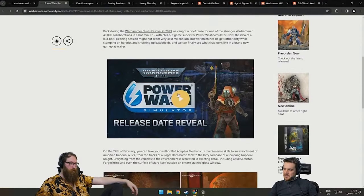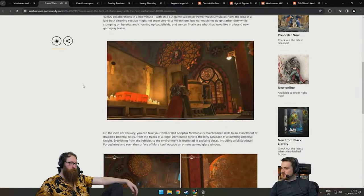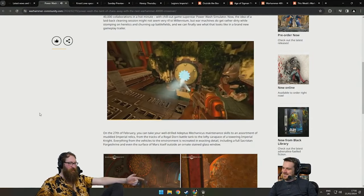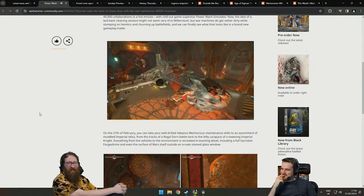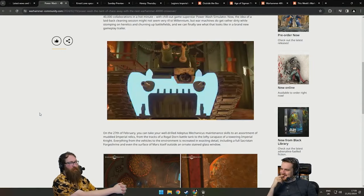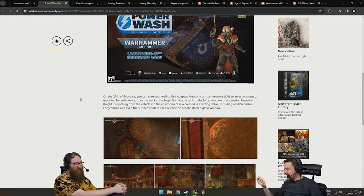There's a Power Wash Simulator with 40K stuff. This is the crossover I never knew I needed. I think it's a lot of fun. I like that it's actually a 40K power washer as well — you're like a tech priest. God, just that ding noise just releases endorphins. Chaos Graffiti? No way. Amazing. The only thing I would add to this is a Great Unclean One that you can turn into a Great Clean One. Oh, gross. Get under all his folds and stuff. I hate that.